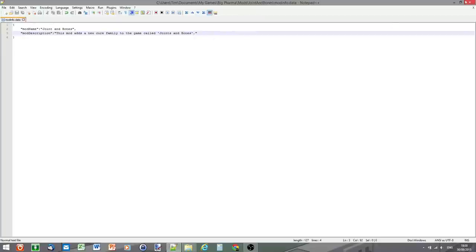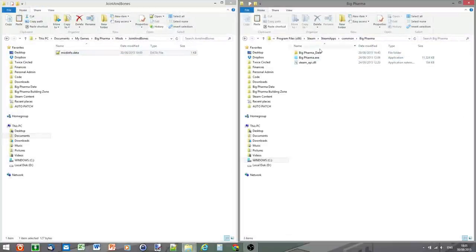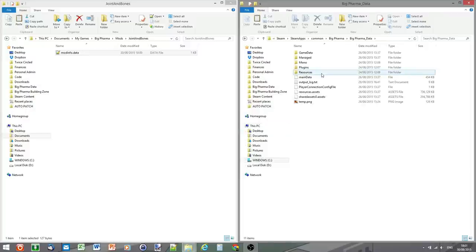That's our mod_info file finished. The next thing we're going to do is go to the Big Farmer directory — I'm using the Steam copy here, but it doesn't matter what copy you've got; modding works exactly the same across all copies. I haven't chosen to integrate Steam Workshop because I don't think it's necessary. All of the difficulty that comes from creating a mod is in the actual creation of it, and I know people watching this will have bought the game via GOG, direct, Humble, or Steam, and I want everybody to be able to use mods in the exact same way.